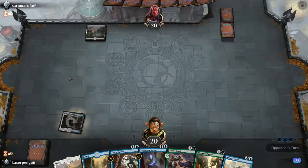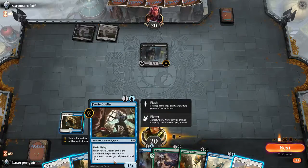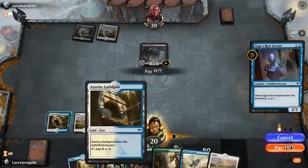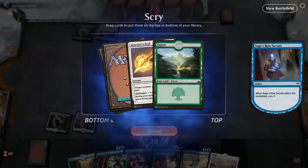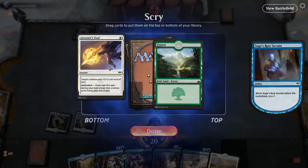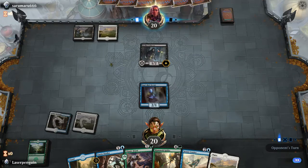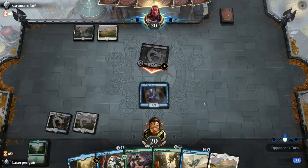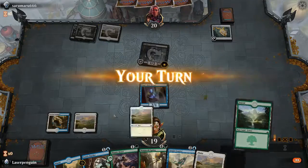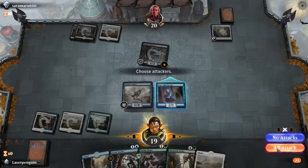Okay so I can get the gate down first. I don't have a forest yet but I can wait till probably turn five or six for that anyways. Okay, it's not gonna be able to kill the death toucher anyway, so I will go ahead and start scrying. We want the forest for sure, I don't think we care about the combat trick right now. Okay, we got a forest now - we're gonna play the owl. I'll attack for two.